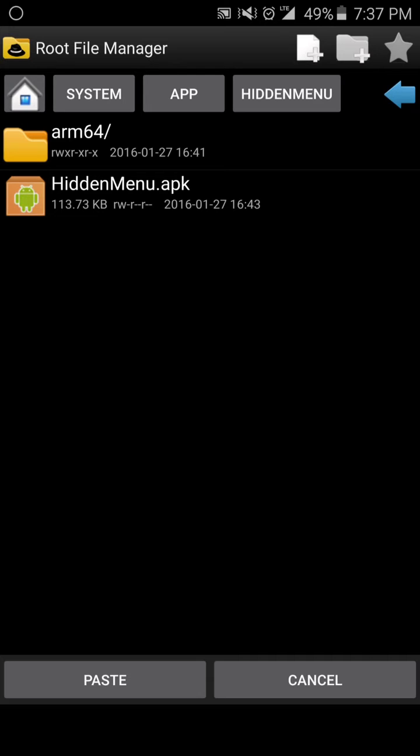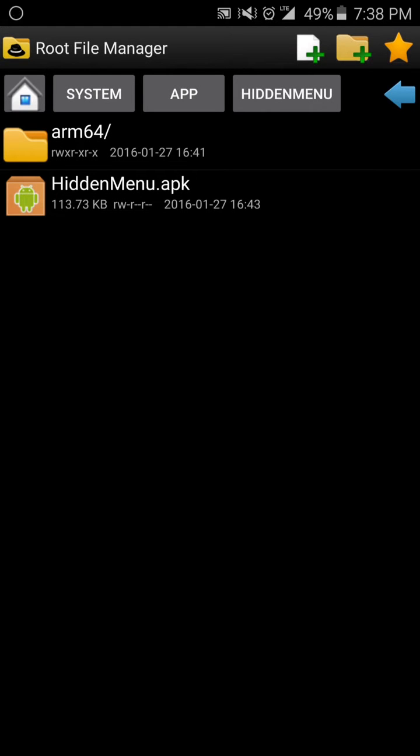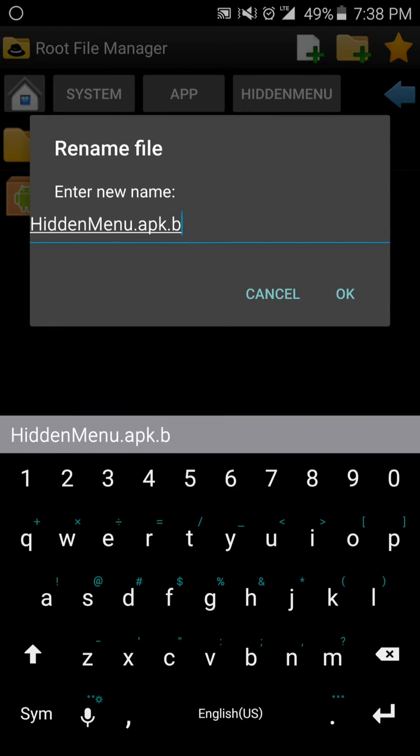I don't think it'll let me do it because I still have the app to paste, so I'll just say paste — it says it exists. But you'll rename this APK — see, it says rename there — to hidden menu dot APK dot BAK.